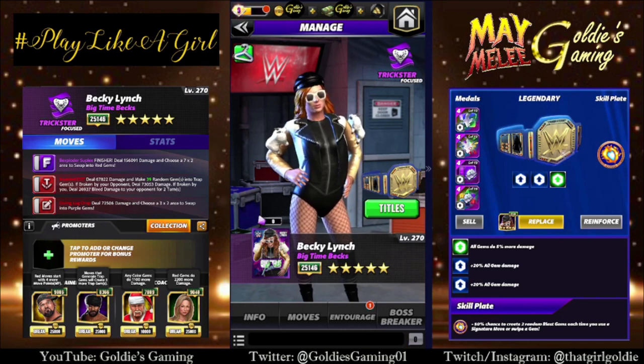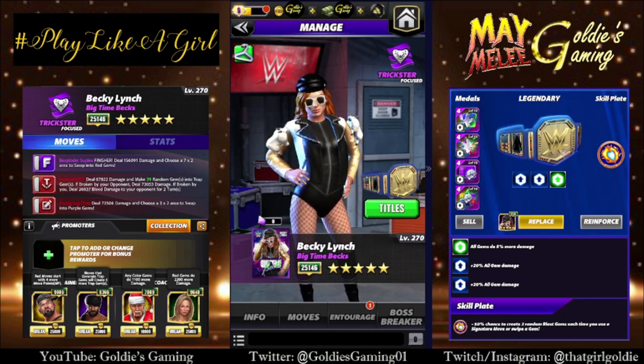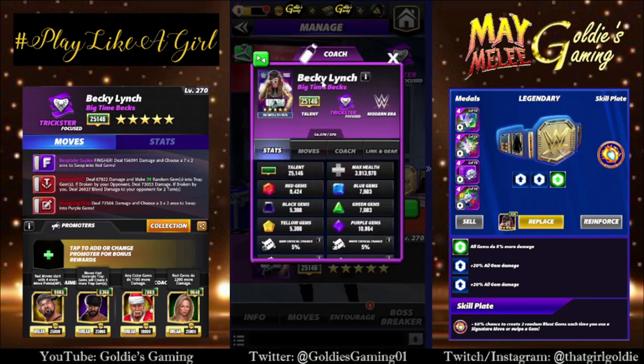Hey everybody, Goldie here. Today we're taking a look at the newest character in WWE Champions — Becky Lynch, Big Time Bex. She is the trial character this week; you will get her at five-star bronze on your roster and be able to test her out yourself.